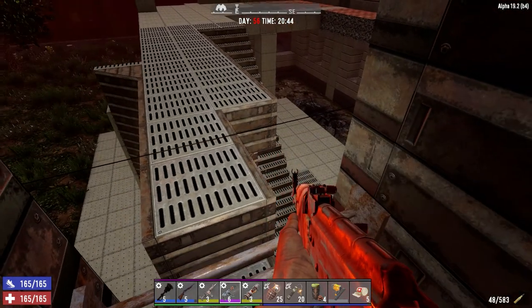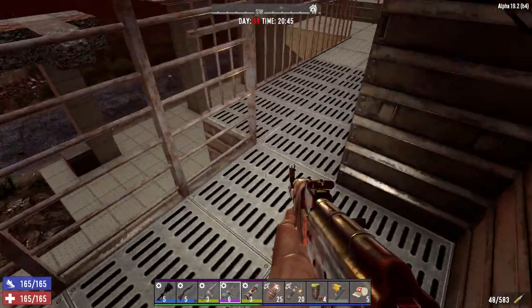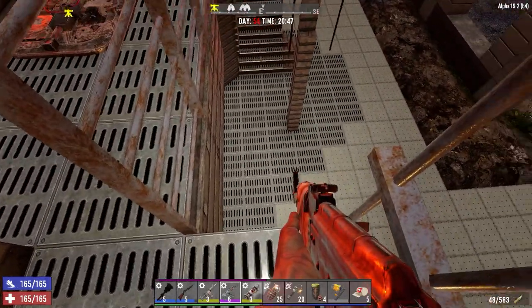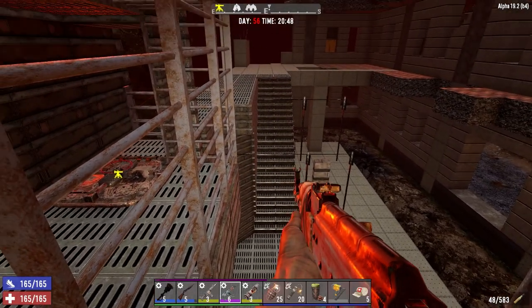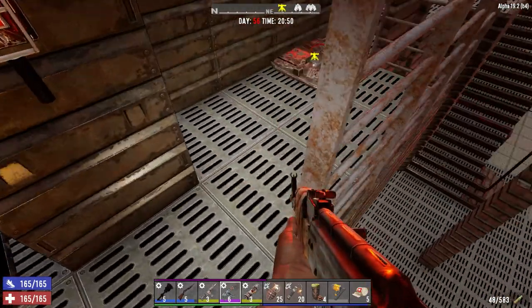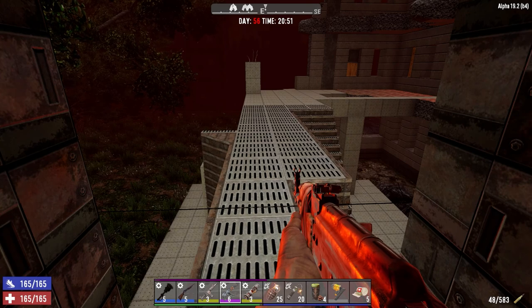I'm interested to see if one of them went off, how it would affect the base here. But with all this steel, I don't think it'll be so much of a problem. There are a few blocks down here I can actually add steel plates to, that might help out. But if they start going off it's going to be an issue — there's not much I can do about it. Horde's in like an hour game time, so we'll see you then.